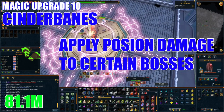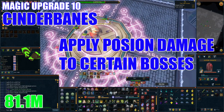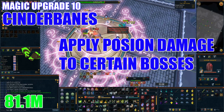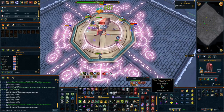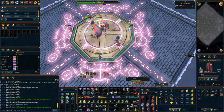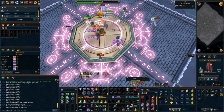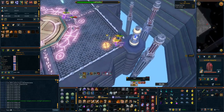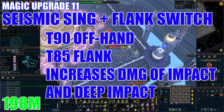The next upgrade is a set of Cinderbane Gloves. These offer a chance to apply poison damage to certain bosses and stack with weapon poison potions and incense sticks. Wherever these work they are best-in-slot — for example at Solak, elite dungeons, and Telos. They're also hybrid so you can use them for all three styles, and will set you back 81.1 million GP. If you're unlikely to do content where these work, don't obtain them yet — instead grab a Death Touch Bracelet or stick to the Celestial Hand Wraps.